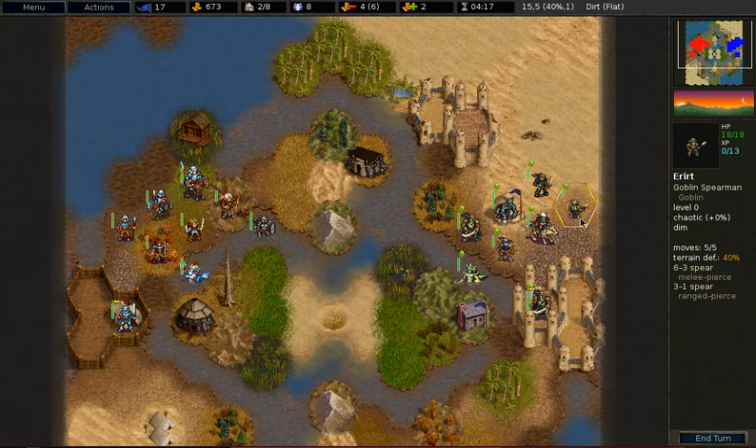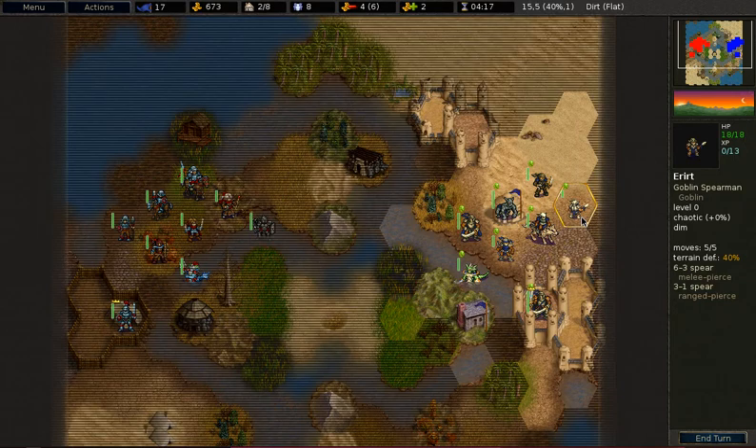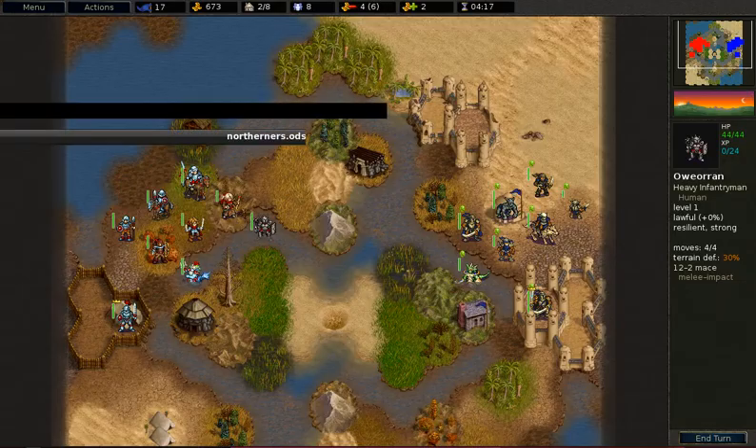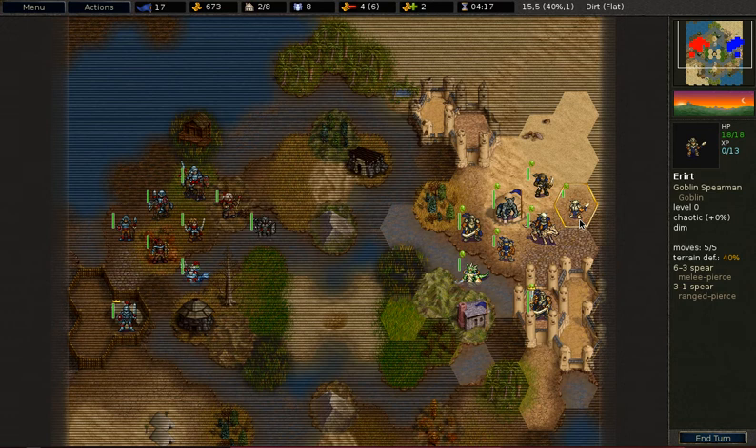The last unit is the Goblin Spearman. This unit only costs 9 gold and it has the highest damage per gold of any unit in this faction, and it is significant. However, it is really the glass cannon, because it has the lowest hit points of every unit. Keep in mind that this is a level 0 unit, which means it costs no upkeep, making this unit even cheaper than it already is.